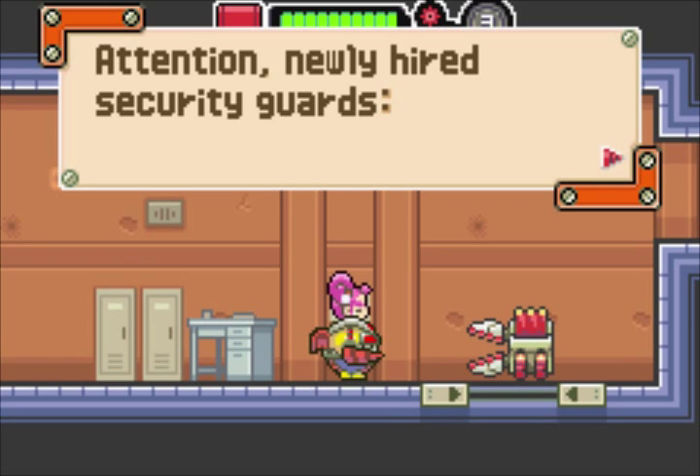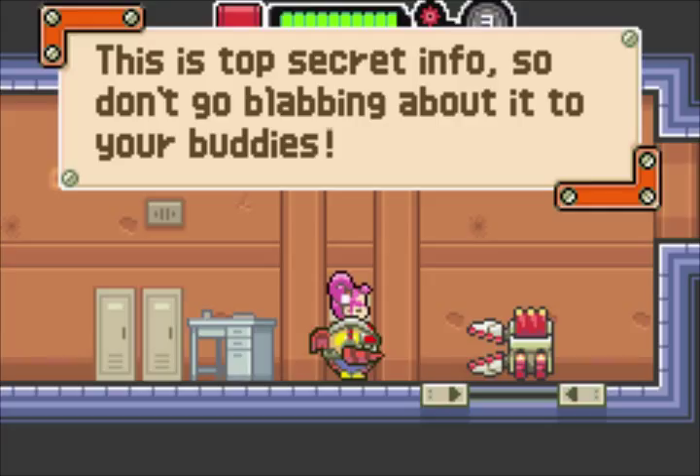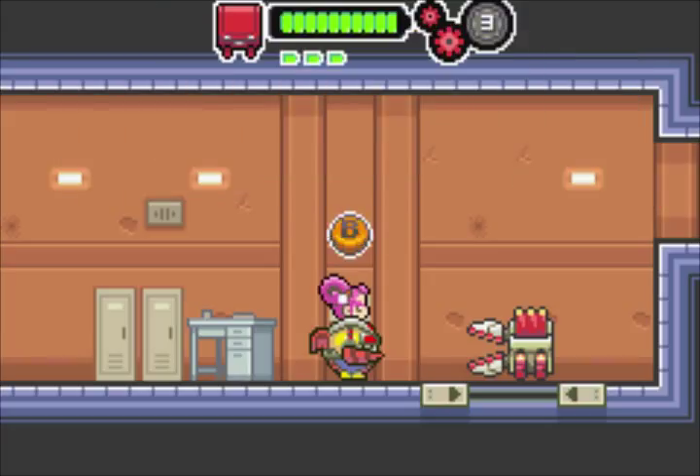Attention, newly hired security guards: to open the vault, turn the red dial two times to the right and four times to the left. Remember these two numbers and the directions — this will be needed for that red dial. Remember: two times to the right and four times to the left. I actually have to remember this one for myself as well. This is top secret info, so don't go blabbing about it to your buddies — although right now I just told that info to everyone around the world.